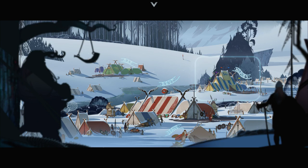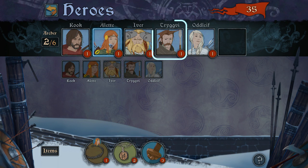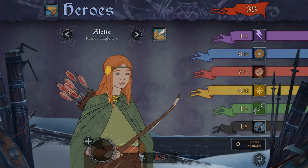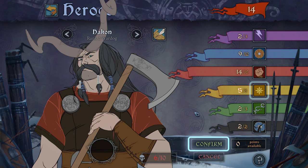The Heroes Tent lets you upgrade and rearrange your hero units as well as assign items to them. You can click on them to see their stats, promote them, and use Renown to add points to their stats, which permanently improves them in combat.